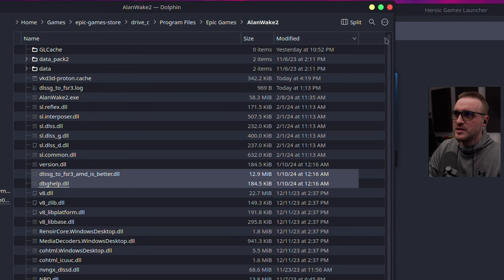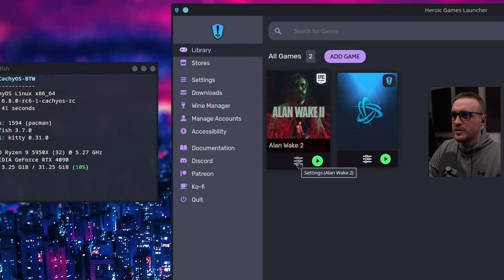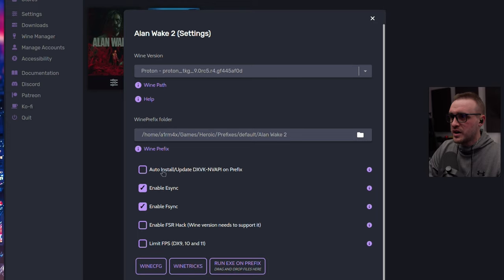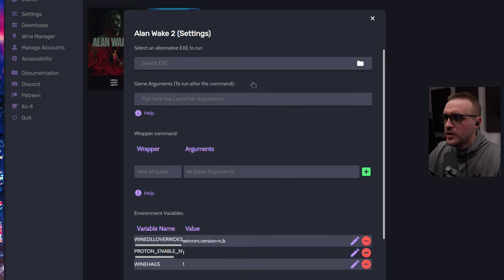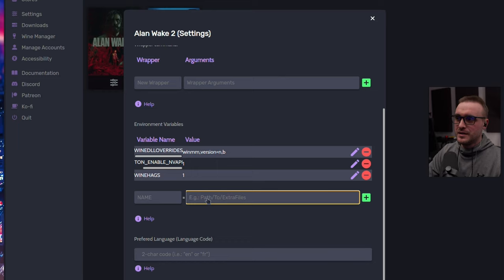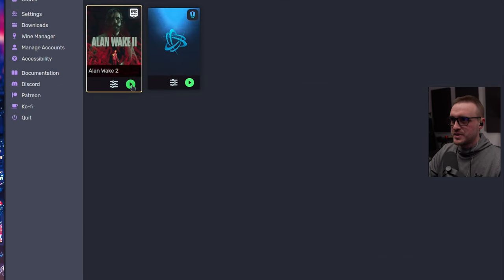Once the files are placed and cache is cleared, open Heroic and go into the game settings. Choose the Proton version — it's the same TKG-9.0-RC5. Uncheck 'auto install/update DXVK and VKD3D on prefix.' Then go to Advanced and add the environment variables. In Steam these went in the launch command — here you put them in the environment variable fields: the WineDLL override, the Proton enable NVAPI, and the Wine Hacks. Put the variable name on the left and the value on the right.